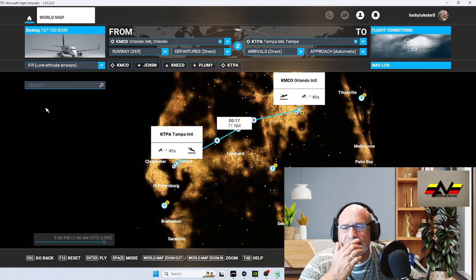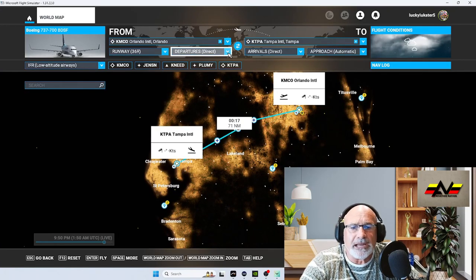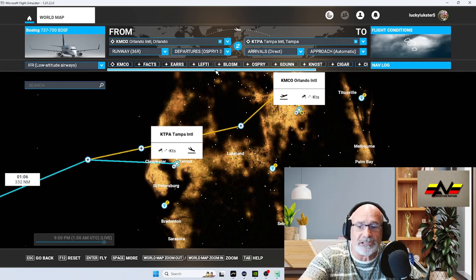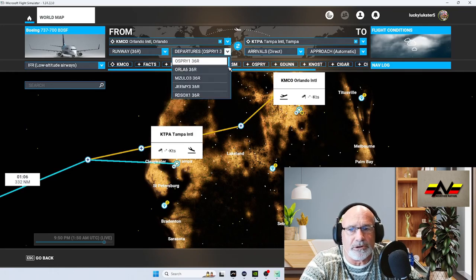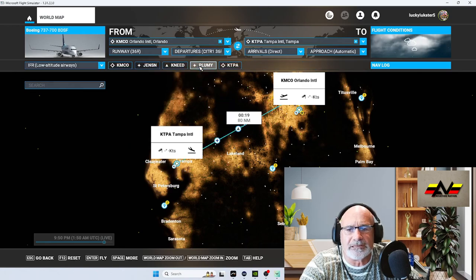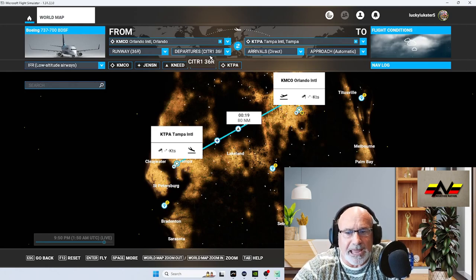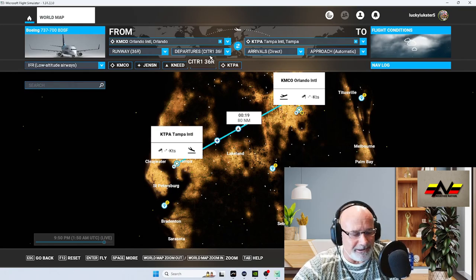We're going to select low altitude IFR. For departures, we're departing on runway 36 Right. Looking through the options, the CITR1 departure looks pretty good. I recommend you write that down so you don't forget — it'll make your life a lot easier when you get to the FMS.